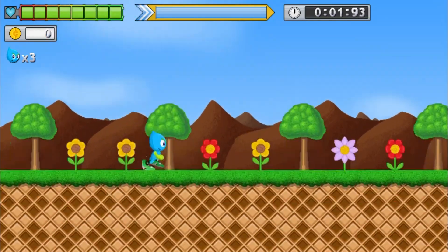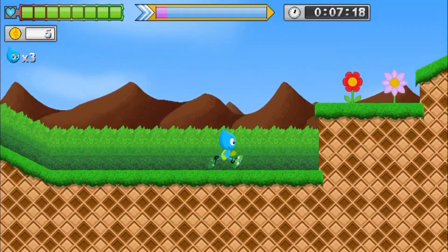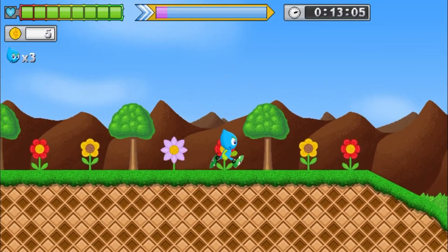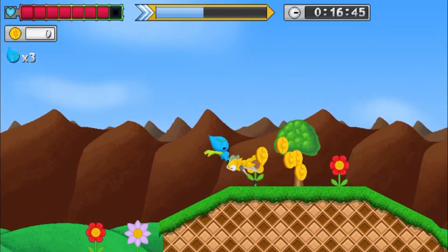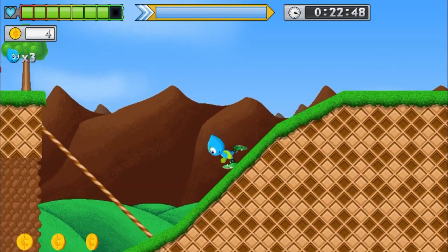Native controller support - very nice actually. Control wise: A is jump, you have a double jump, a flip jump, circle while running is like the 'become a ball' button, which I actually kind of like being a separate button. We do have a boost on triangle, we have coins. Interesting.